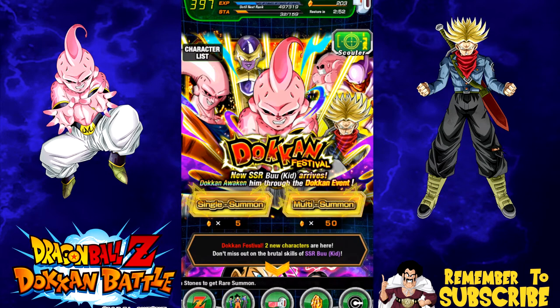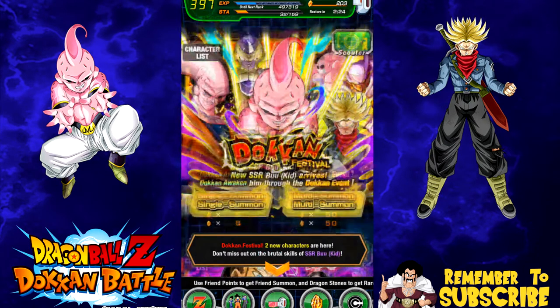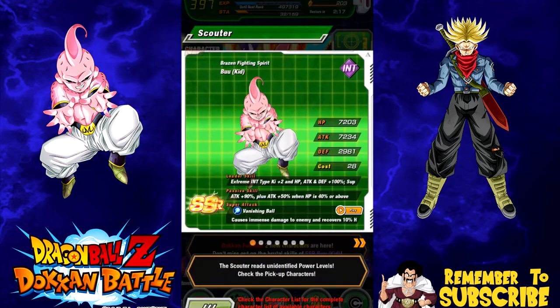Hey guys, we are going to be doing some Kid Buu summons today on Dokkan Battle. I have about 200 stones ready to go. I'm only going to be doing four multi summons total on this banner. I did a couple of multi summons on the Super 17 banner to no avail, then did one off camera and got a Super Saiyan 4 Vegeta. Now I have the top left and bottom right two paths of Super Saiyan 4 Vegeta unlocked. Today we're going on the intelligence Kid Buu banner.